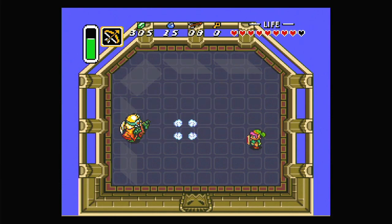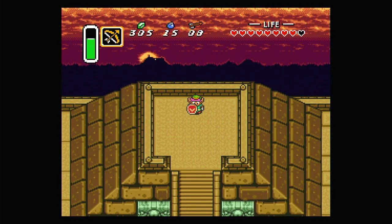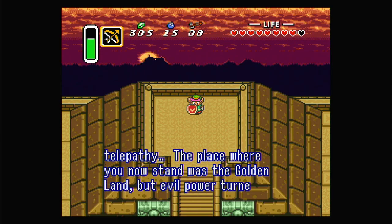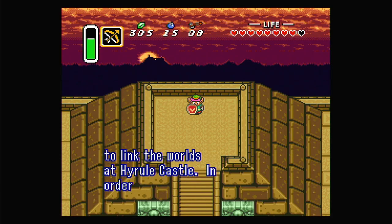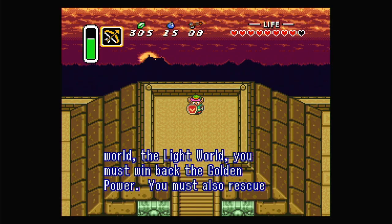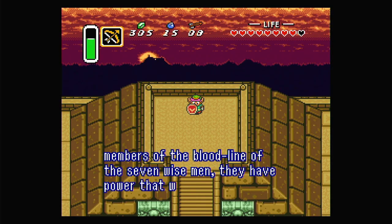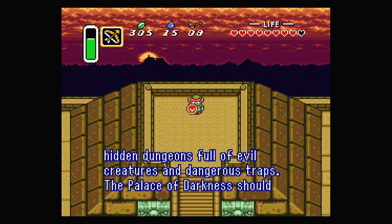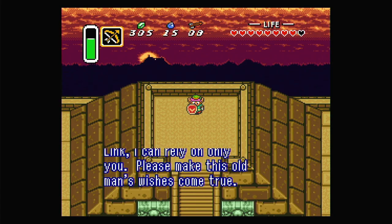Sahasrahla communicates via telepathy: 'The place where you now stand was the golden land, but evil power turned it into the dark world. The wizard has broken the wise man's seal and opened a gate to link the worlds at Hyrule Castle. In order to save the light world, you must win back the golden power. You must also rescue the seven maidens who Agahnim sent to the dark world as members of the bloodline of the seven wise men. The palace of darkness should be your first goal in this world. I can rely on only you — please make this old man's wishes come true.'